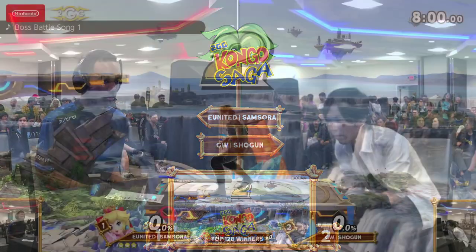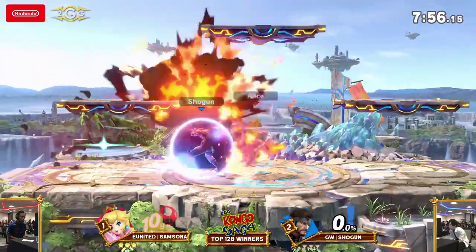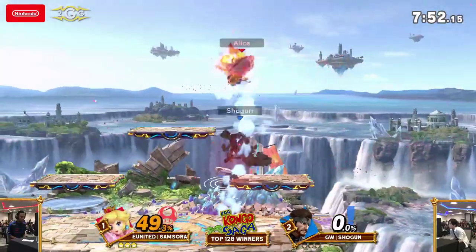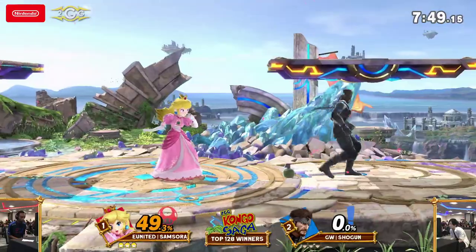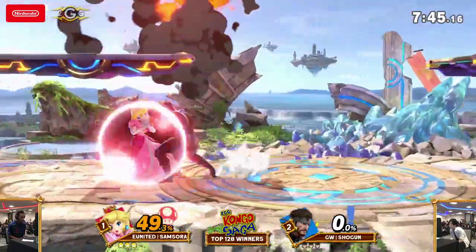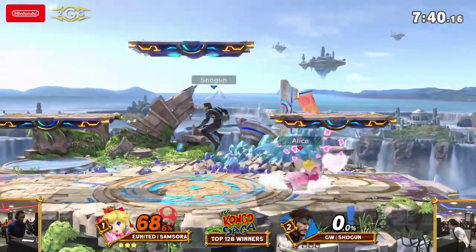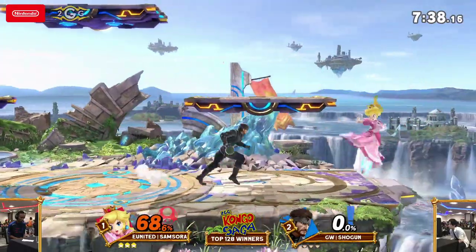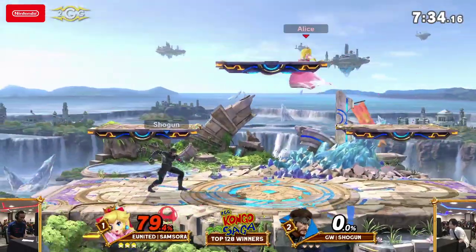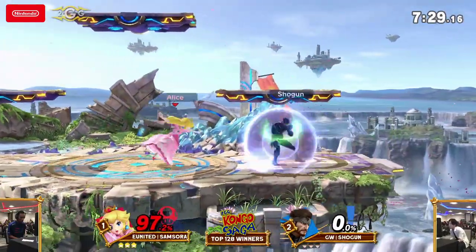Game four here on Battlefield. This is Samsora's do-or-die moment — Shogun is still at set point. Immediately, 27% and a C4 shield check explosion right away. Shogun doesn't waste time trying to see when Samsora will let go of shield — he just wants him to let go now, and whatever lead he can get from it is worth it. Shogun hasn't been touched yet so far. Trying to find the mixup on the down smash — not quite.